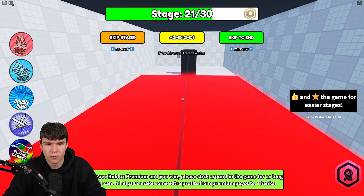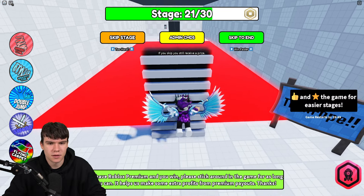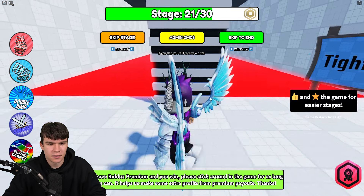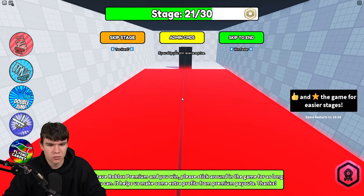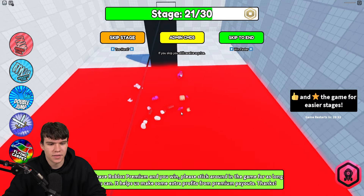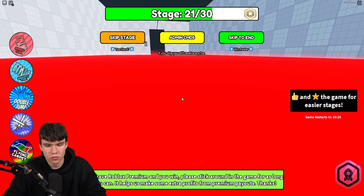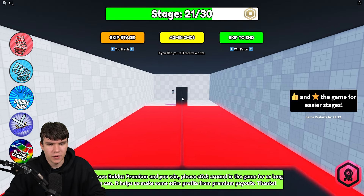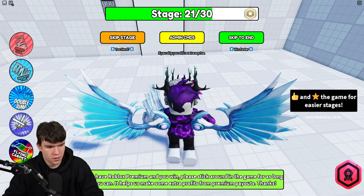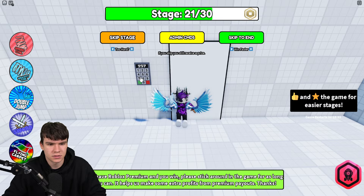Now there's a tightrope section — be careful or you'll fall off. I'm not gonna lie, I'm not good at these obby sections. After a few attempts I finally made it. The code at the end is 2573 — correct.